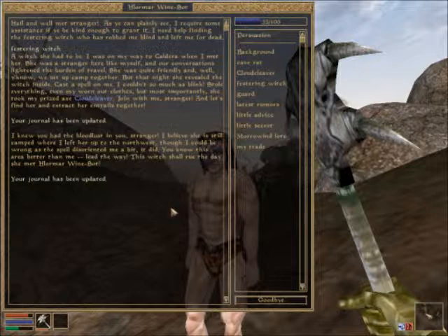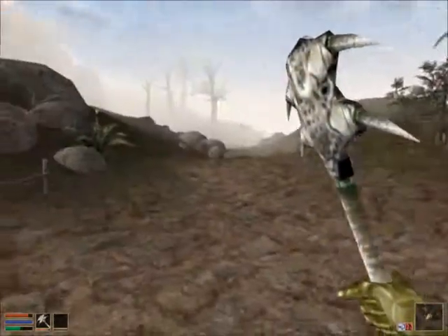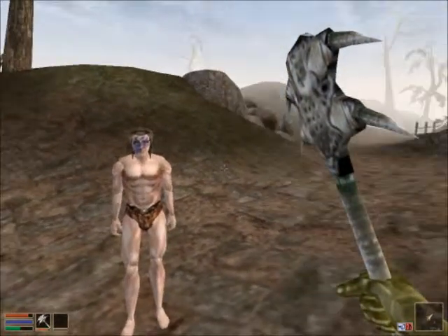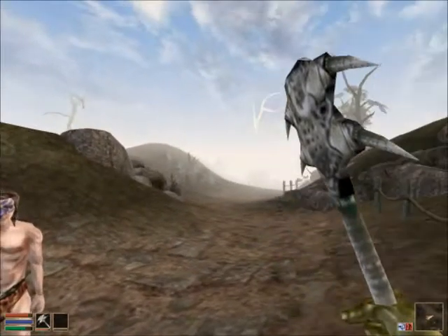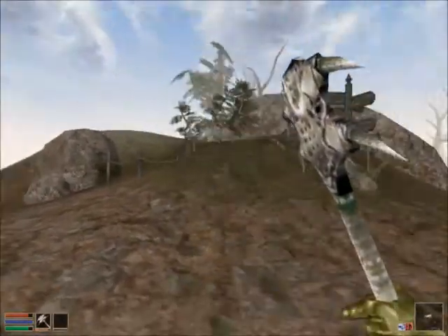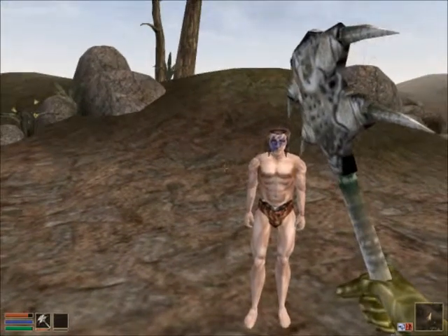I knew you had the blood in you, stranger. I believe she's still camped where I left her - up to the northwest. Though I could be wrong as the spell did me a bit. So we're about to hunt down a witch. I don't know if he's gonna follow me actually. Is he following me? Cool - I've got myself a follower, in his knickers. Brilliant. I'm probably gonna have to pause it here guys now because I'm starting to run out of time. I still haven't got to the ruin - I will make it eventually. So I'm gonna help this fella try and hunt down his witch friend who stole his clothes. Thank you ever so much for watching and I'll see you next time. Goodbye.